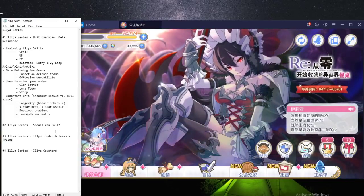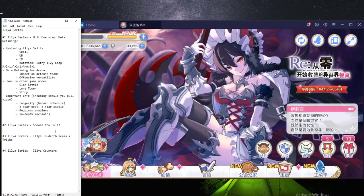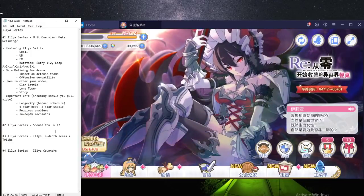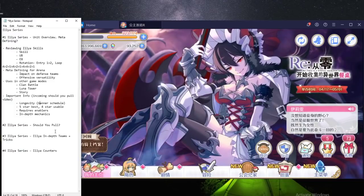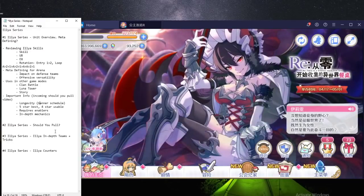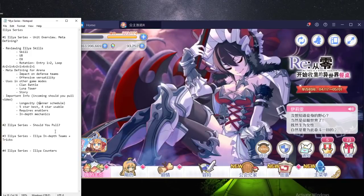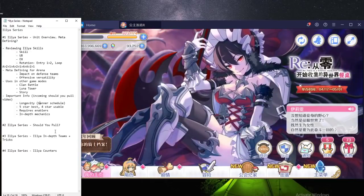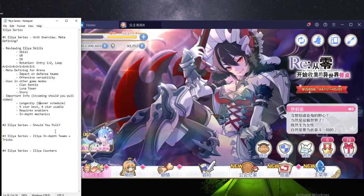So she's definitely meta-defining in the sense that arena will look completely different afterward. Her implications for Princess Arena are quite big as well — out of the three teams, you essentially just have to beat one, because one of the two remaining teams will 100% lose to Ilya no matter what. So you go into Princess Arena, find one of the three teams you can beat, run an Ilya comp against one of the other remaining two, and win two out of three.